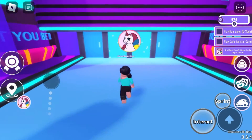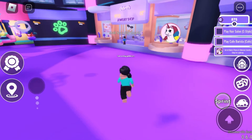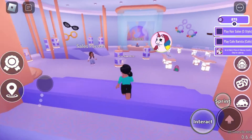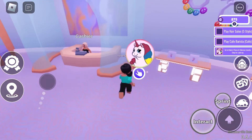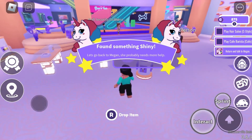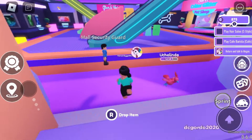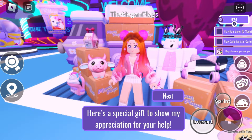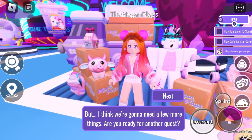The first task is to find something shiny. You can find it by following the unicorns — they lead you to a store. Go inside and pick up the bag that's on the floor. When you have the bag, exit the store and go back to where Megan Plays was. Wow, you did it! You brought me something shiny. Here is a special gift to show my appreciation for your help.